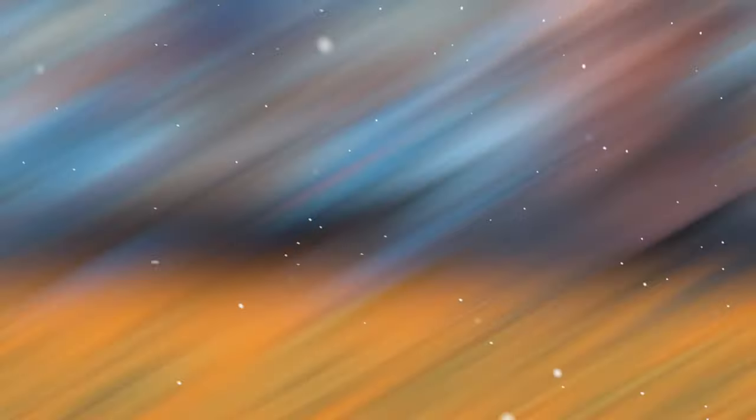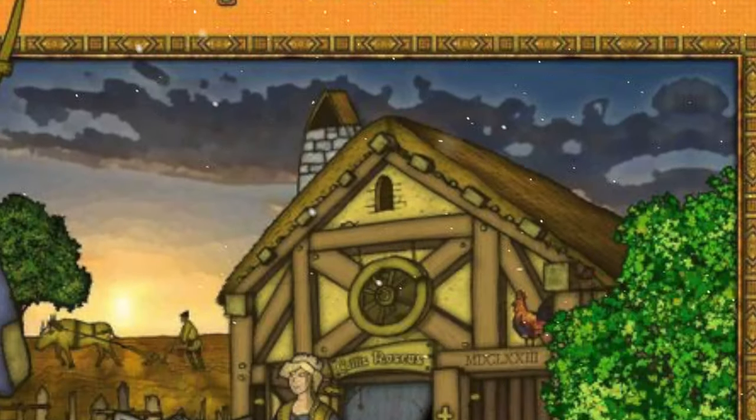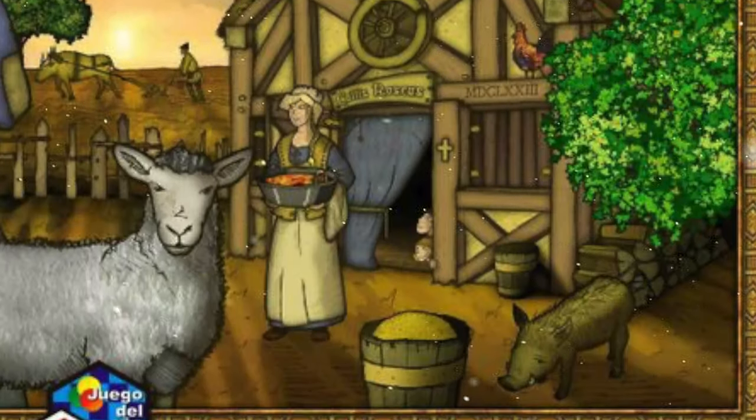Number 21 on this list is another game by Uwe Rosenberg — it's Agricola. This is a game that lets you take control of a medieval farm — who would have thought that would be fun? You'll be placing your workers on the board to get resources and take actions that allow you to feed your workers and avoid a penalty at the end of certain rounds.